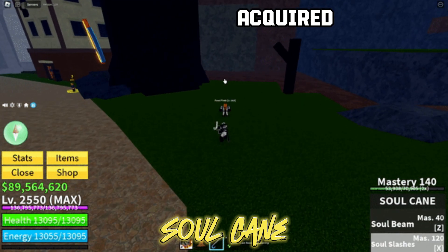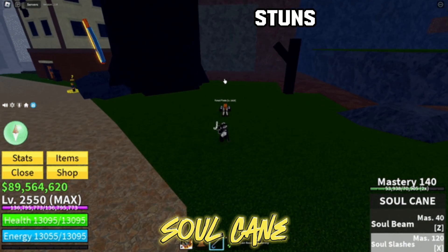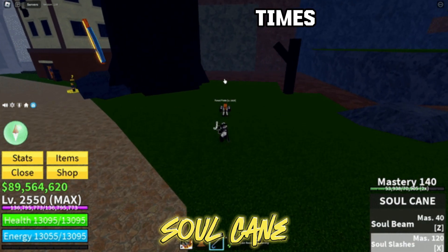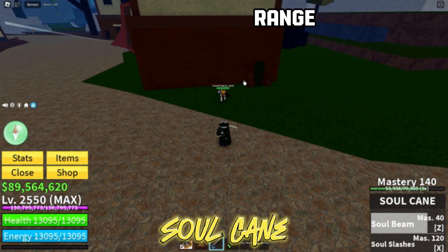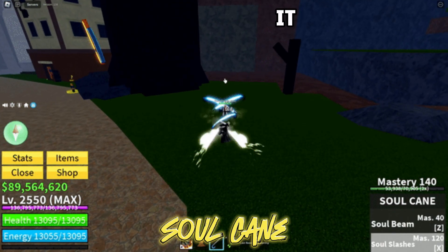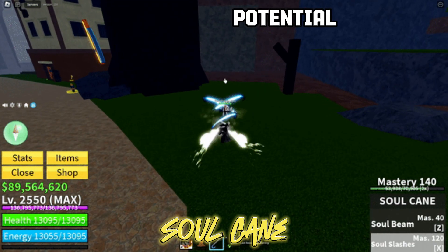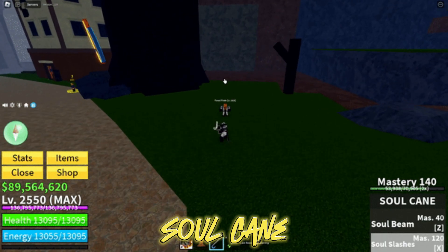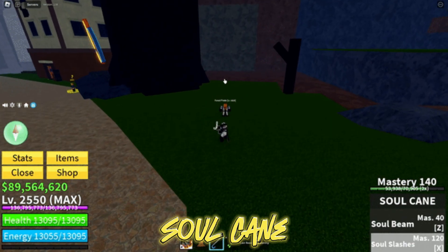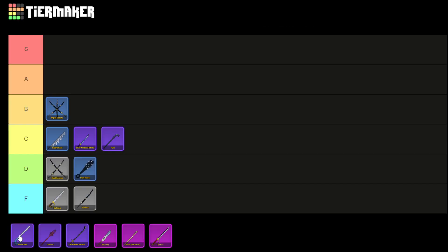A rare sword found in Blox Fruits, the Soulcane can be acquired for 750,000 Robux in Magma Village from the Living Skeleton. The Soul Beam moveset allows the user to fire a high-speed ball that stuns the enemy for 1.5 seconds, hitting multiple targets. With the Soul Slash move, the user slashes the enemy multiple times causing stun effects, although these slashes have a very limited range. These movesets can be utilized as a combo, though starting with Soulcane might not be ideal due to its small hitbox — however, it can be used if the enemy is already stunned. Ranked in the A tier, this sword has high combo potential, the ability to stun enemies for a prolonged period, and is well-suited for farming. It's not in the S tier due to its small hitbox, precise aiming requirements, short range, and chop immunity to its damage. Hence, Soulcane finds its spot in the A tier.